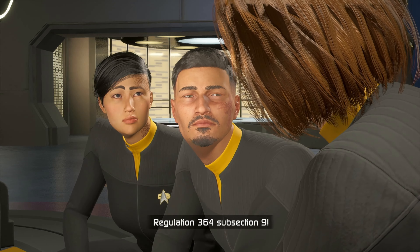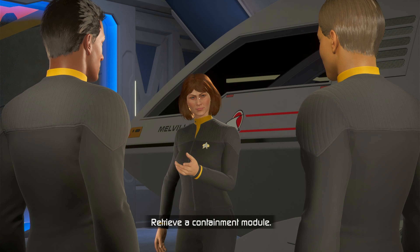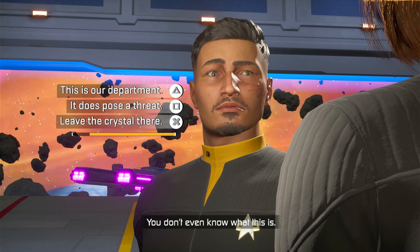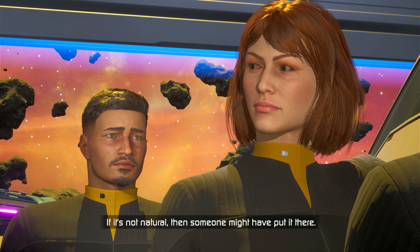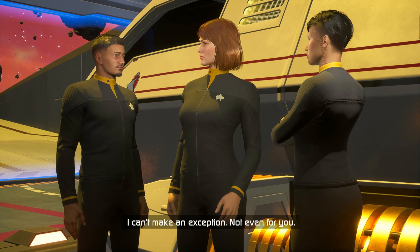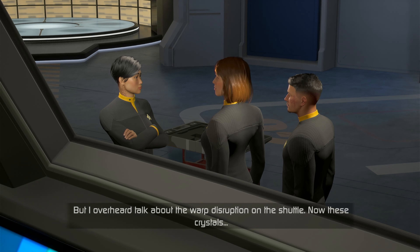Regulation 364, subsection 9 orders that in the case of an unknown substance infiltrating a sealed system, it will be placed in secure confinement before further examination - retrieve a containment module. Don't you think we're more equipped to deal with whatever this is? No - before anything else this is a security issue. You don't even know what this is, which is why we need to study it once it's contained. If it's not natural then someone might have put it there - it could be a tracking device, some kind of sabotage, or even a bomb. Which is why we need to get it to the containment lab - I can't make an exception, not even for you. I'm still going to report these crystals to Commander Westbrook. This is a little bit of a weird pissing contest.